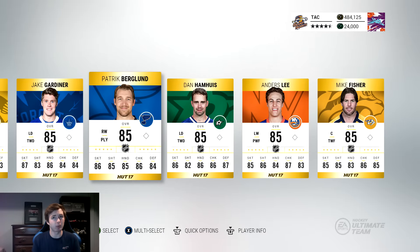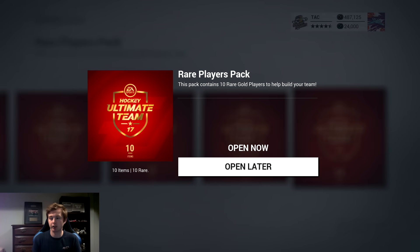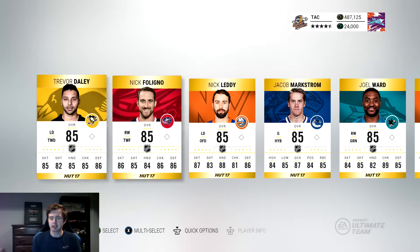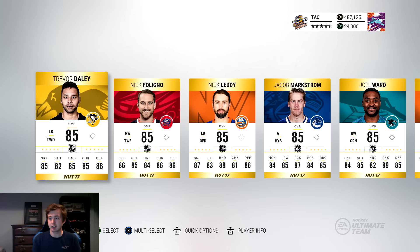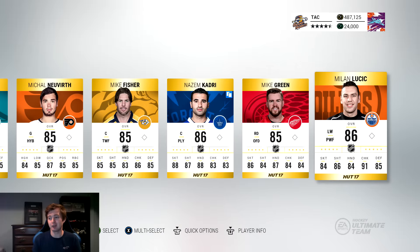I think we have six more packs to go. The next pack — let's try the far right pack, up and down, eyes closed as well. Five 85s so half the pack is worthless. Qadri and Luchich. So that was another pretty bad pack.